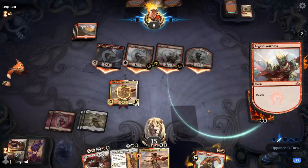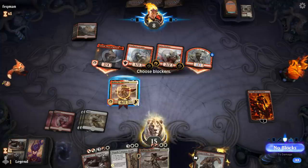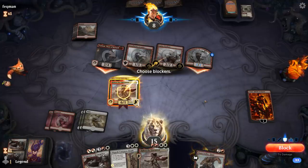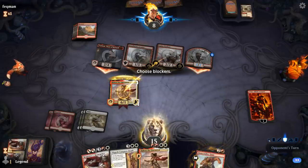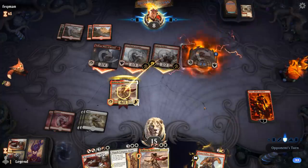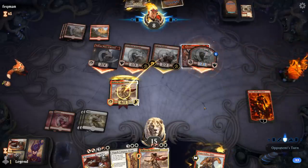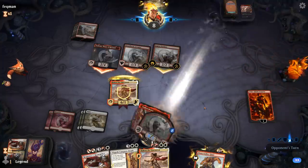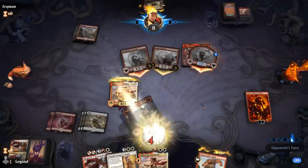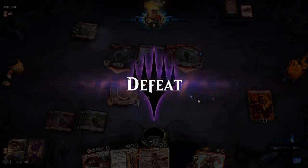Opponent attacks with everyone, so we get to block the Warboss, taking 4 plus 8 plus another 3 — we could be dead if they have burn spells. This is probably still our best bet, but it's going to be an Embercleave instead. A Rimrock Knight for good measure and an Infuriate — we're pretty dead here. Even if we had killed Torbran, we still would have died. On to the next one.